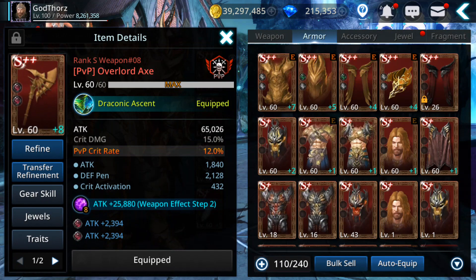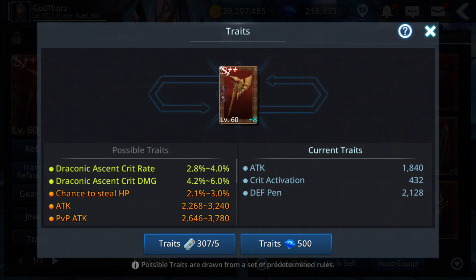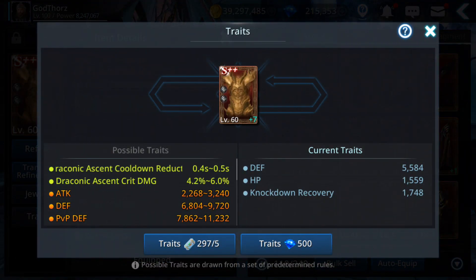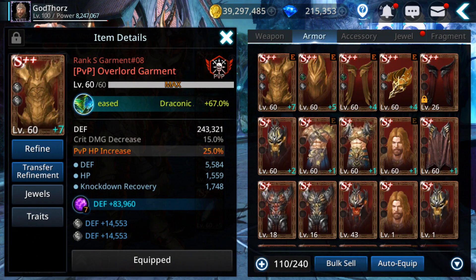Traits are also very important. For weapon traits, the best options are chance to steal HP — very good — and PvP attack. For armor traits, the best are PvP defense and attack defense. More defense means less damage taken, plus PvP defense reduces incoming damage the same way, and attack helps you hit harder.